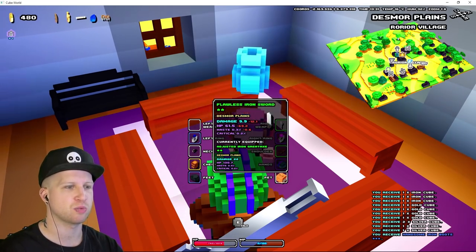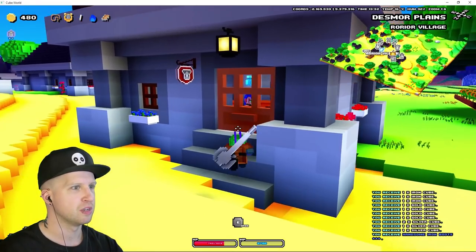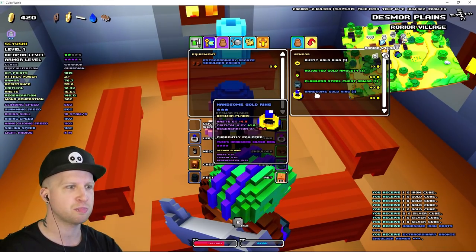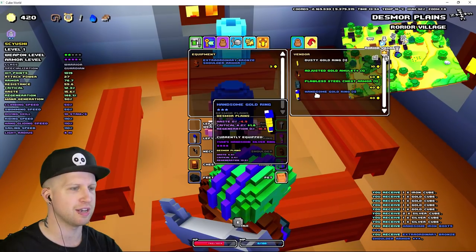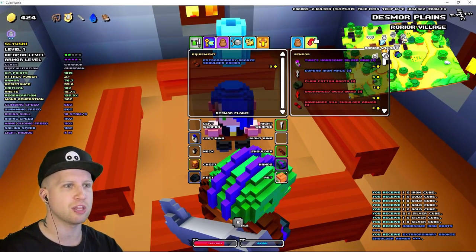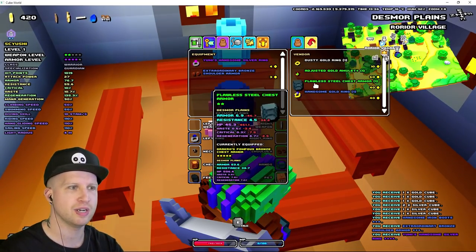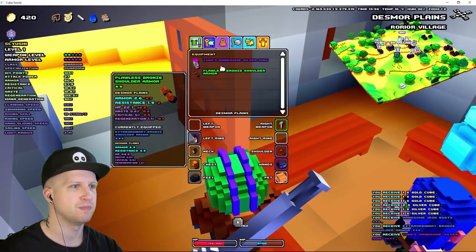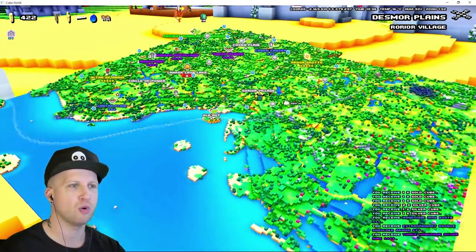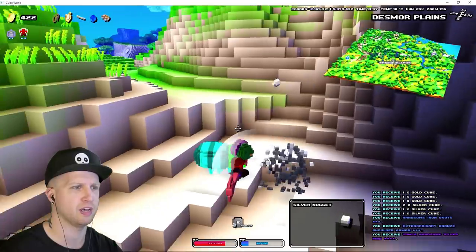Handsome iron boots — we don't have any iron boots, so I'm definitely buying those. The silver amulet looks okay but it's not that great. I finally got some shoes, y'all! And Re-village, the town that I freed from petrification — you better have something good. Polished iron axe — got a little bit more damage, but it's probably one-handed, that's why it's not as much damage. We at least have the defense to handle some higher quality dungeons though.